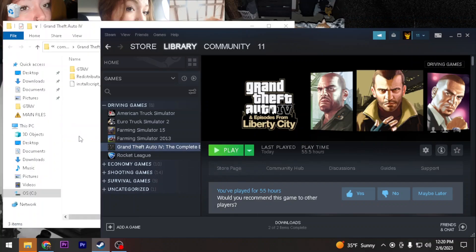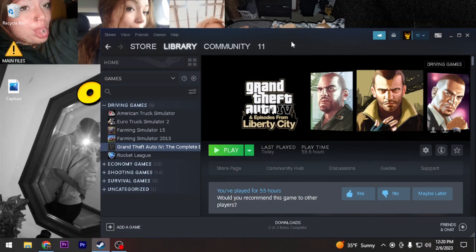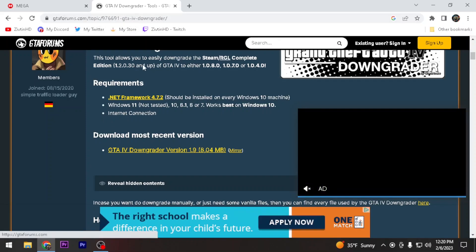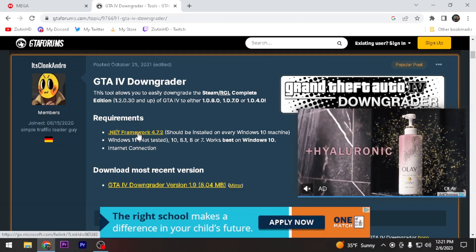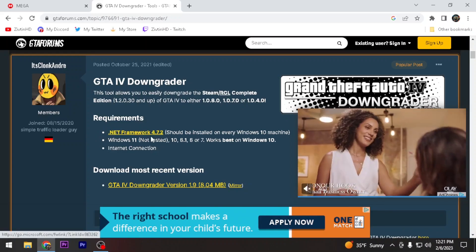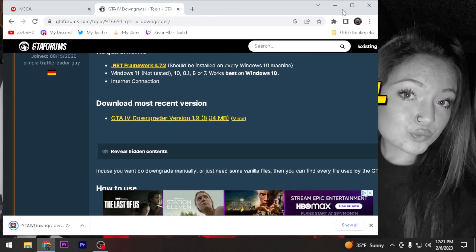Once this is verified, go browse local files. When you open it up, this is how it should look - a clean install. Go ahead and close Steam for now. Open up the website - there'll be a link in the description. It'll look like this when you first load it. Scroll down, check the requirements, and make sure you download those. Then go ahead and download the downgrader.